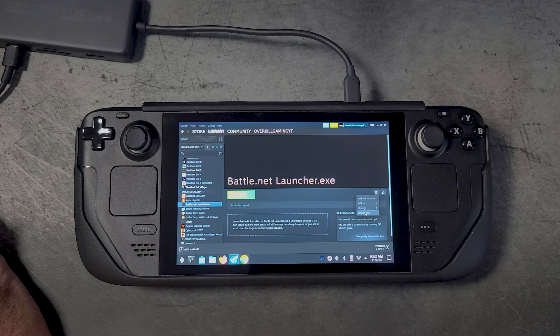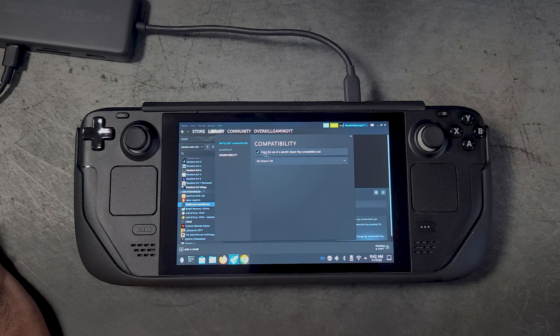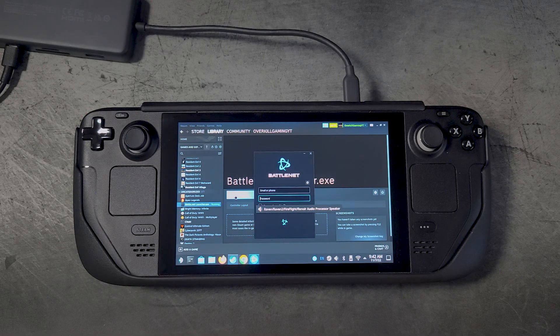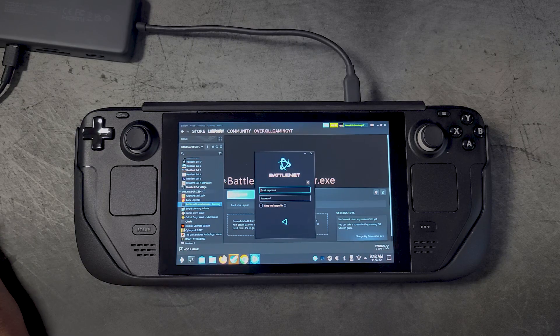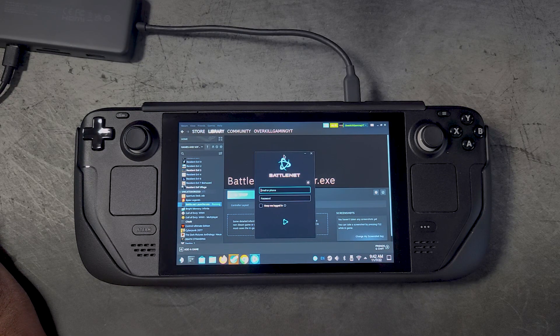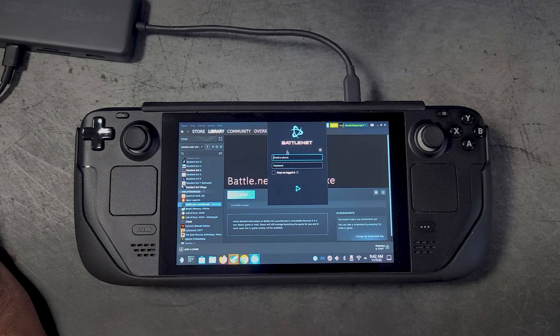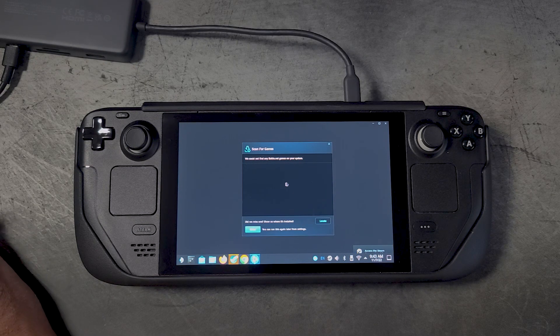Before running the Battle.net launcher, go to its properties, then compatibility, and force it to use GE-Proton 7-39. Now launch it — you'll need to enter your credentials again and you may encounter that same login bug, but just be patient with it and it will let you in.